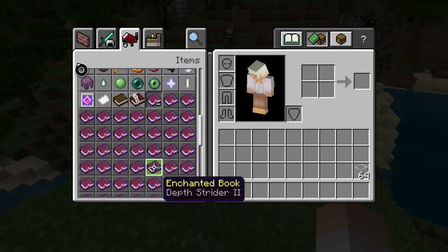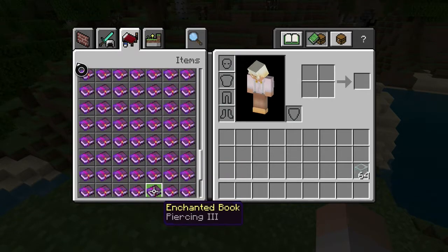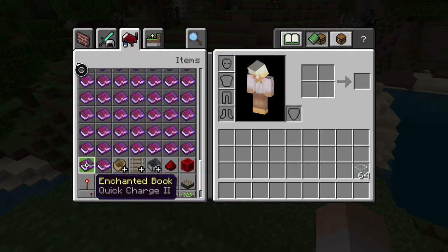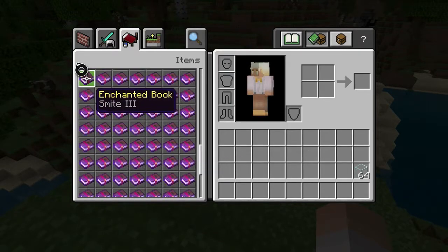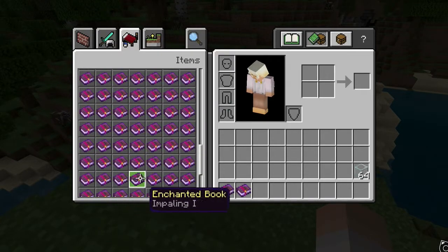If you're wondering what Smite does, Smite does more damage to undead mobs such as zombies, skeletons, and wither skeletons, which is why I'm using it. I just have to find it first. There it is. And there's the Looting 3 book.